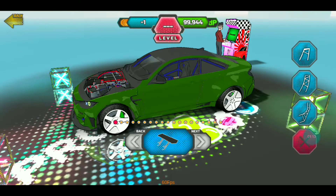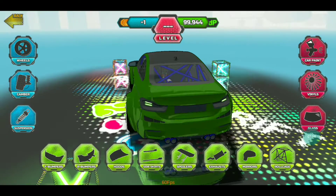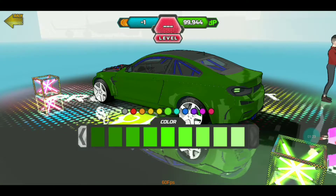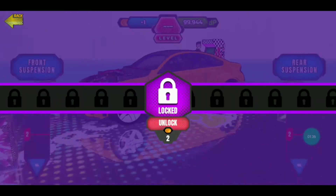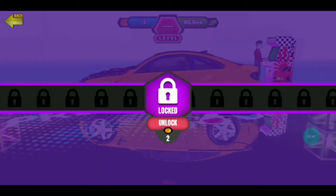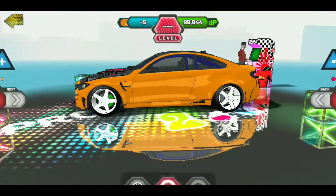Let's choose a new spoiler — maybe without the spoiler, it looks good. Yeah, I don't need a spoiler. Now let's choose a new paint — maybe orange color should be good. Yeah, this is orange, this should be good. And let's choose a new ride height and a camber angle, okay done.